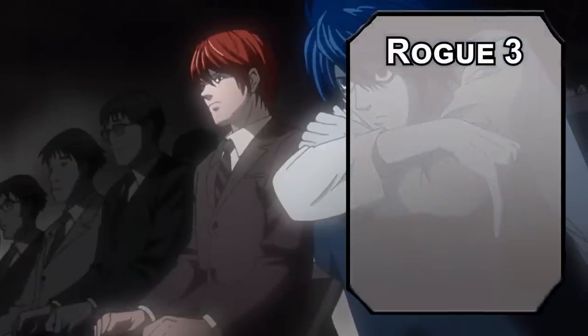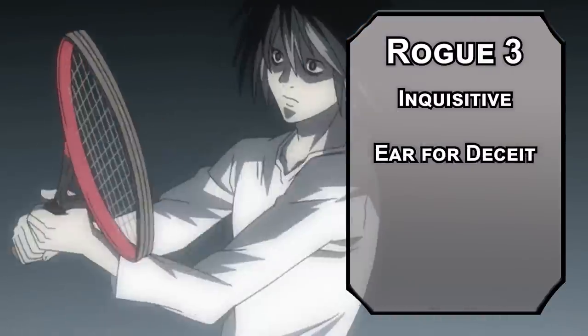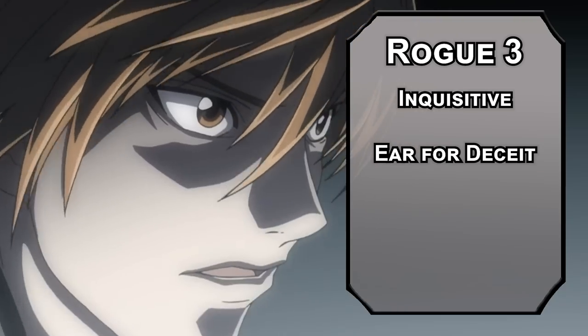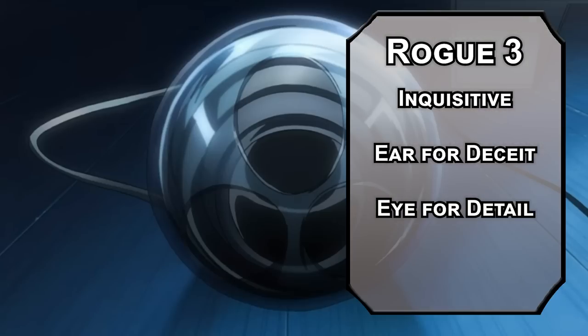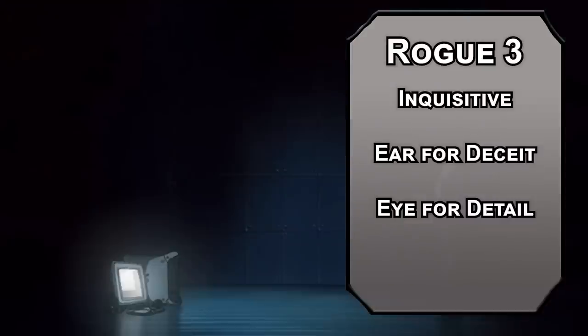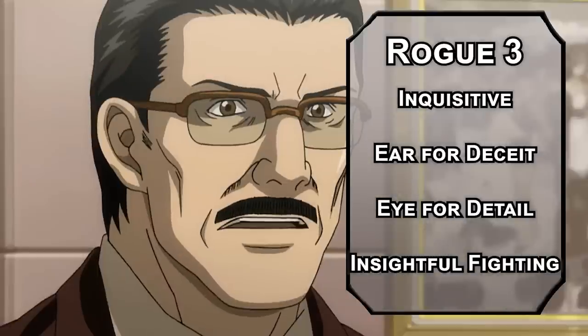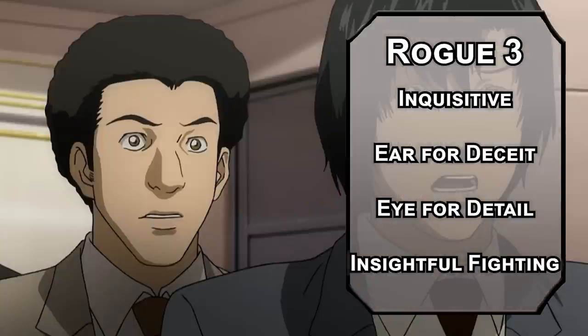Third level rogues get better at investigating as an inquisitive. That gives you ear for deceit, meaning the lowest you can roll on an insight check to determine a lie is an 8 plus your modifiers — it's like the 11th level ability, reliable talent, but way, way earlier. Your eye for detail lets you make an investigation or perception check as a bonus action. Insightful fighting lets you get your sneak attack by making an insight check against a creature's deception check — if you succeed, you can sneak attack them once per turn, 2d6 now.